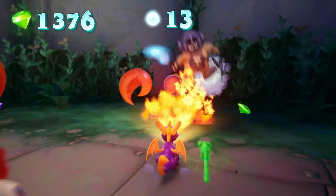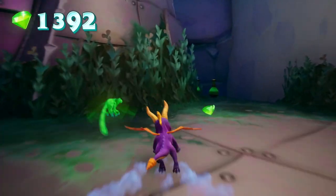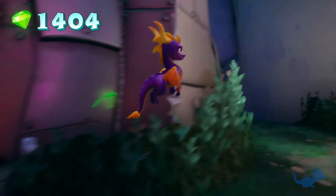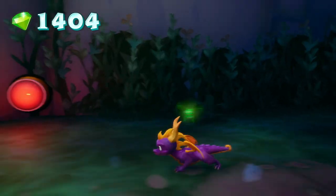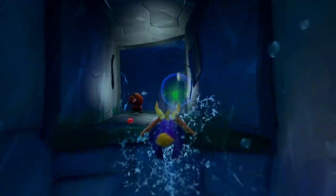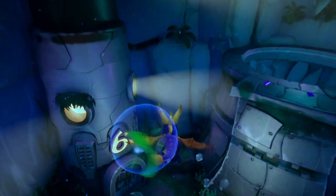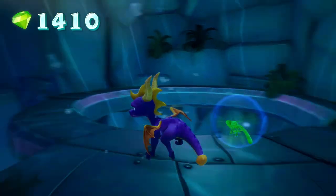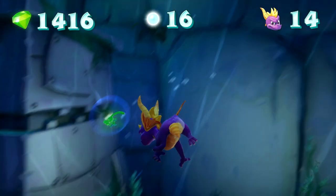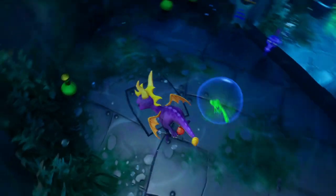In the original game, Spyro would actually pick up those gems up there before he would fall down. This is the last switch in the entire level. You're probably wondering we haven't gotten a single orb or anything yet and we're already essentially at the end of the level. But in those shark sections there were a lot of gems and stuff we couldn't get to. With this switch, it now connects both rooms, so now we can go back. There's also those numbered towers.